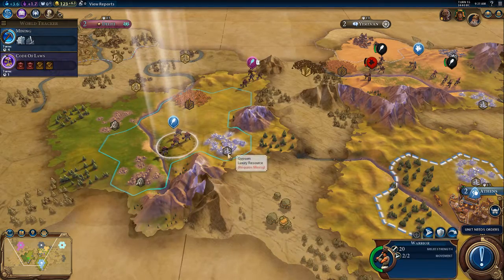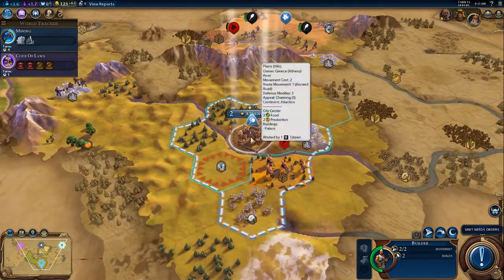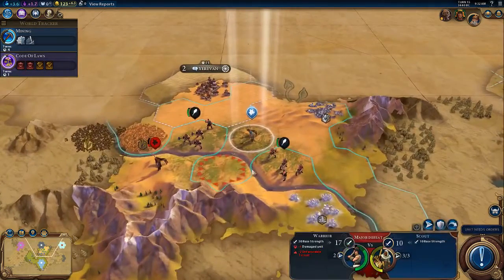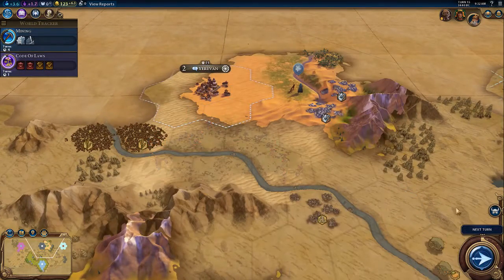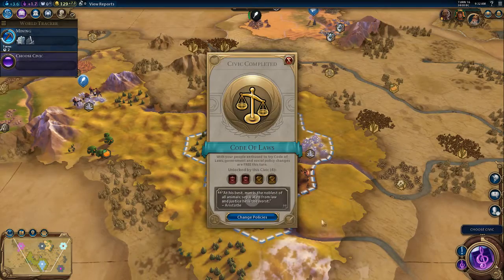Right there might be a crevasse right there, just into those mountains. What is that — silver? That looks like a nice luxury. Unfortunately it's acting as a nuke — that's his best.